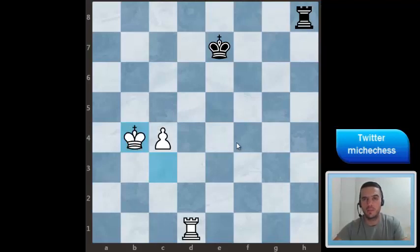But there is a big problem. Now black will have many vertical checks from the back rank, so it's not clear how we can get rid of all those checks. At some point our king might try to get closer to the rook, but it's not so clear because then the pawn will stay unprotected. So we need to find the right way to solve this situation.